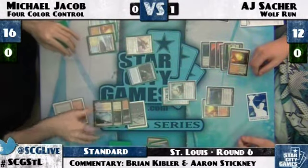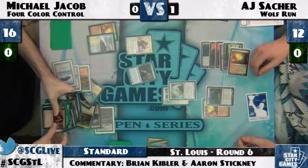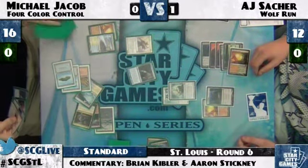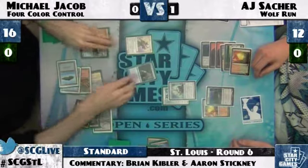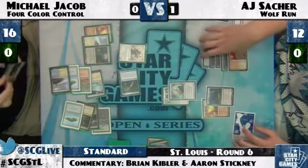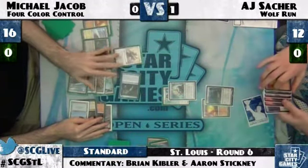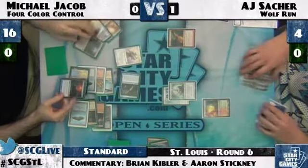Six mana from MJ — that Inferno Titan gets countered. He still has Devil's Play, and now I believe MJ doesn't have any counters left. He would certainly rather have Inferno Titan countered than Devil's Play, because Devil's Play can theoretically get him out of this position. But Michael Jacob still has Ravings and Alchemy in his yard, and Sun Titan in play. AJ's Devil's Play gets countered, and we'll be going to a third game.